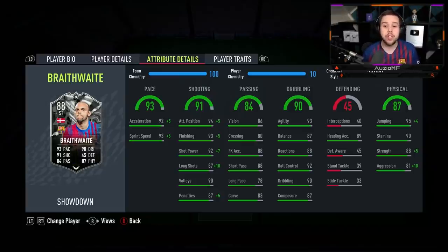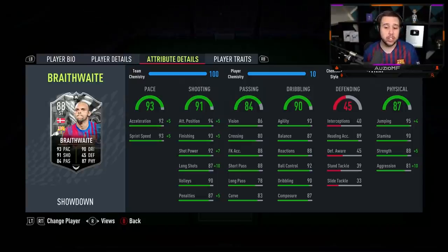The pace with the Hulk chem style is 97 acceleration with 98 sprint speed, which is amazing to have in that striker position. The shooting stats: 99 attacking positioning, 98 finishing, 99 shot power, 97 long shots, 90 volleys with 92 penalties as well.